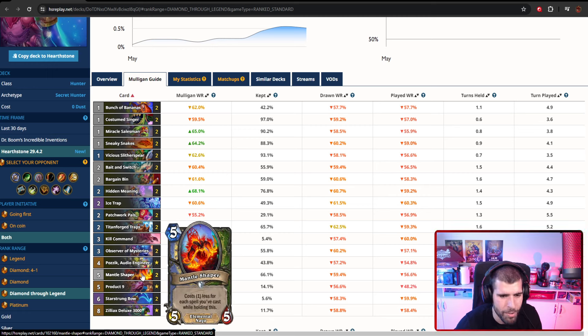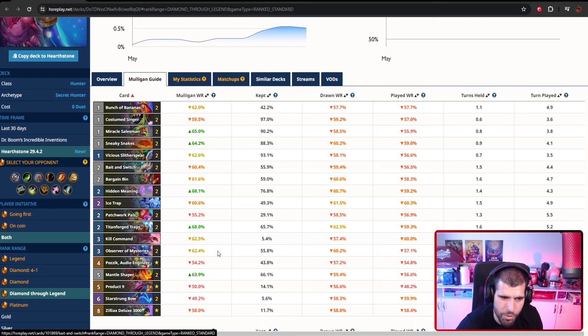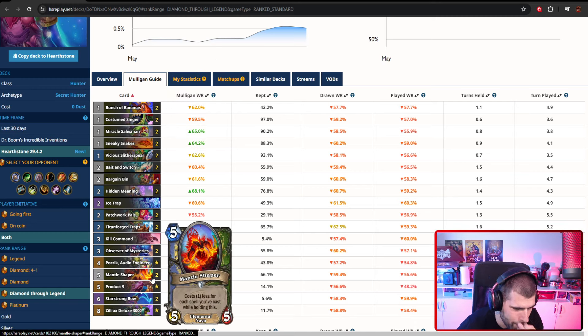We also have Mantle Shapers — they usually get discounted very nicely, especially if you're going second because you also have the coin and an extra card. The best way to discount them is with Bunch of Bananas and your Secrets, so they usually drop fairly quickly to a big discount — like a two-mana 5/5 kind of deal — and that can be a lot of extra tempo for you.